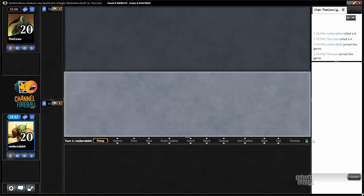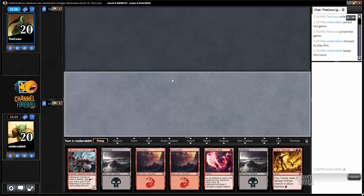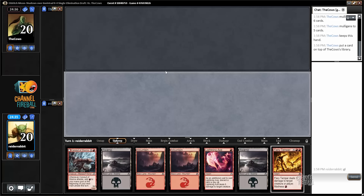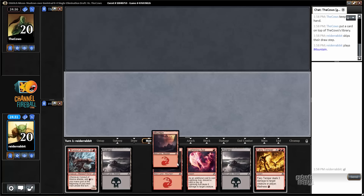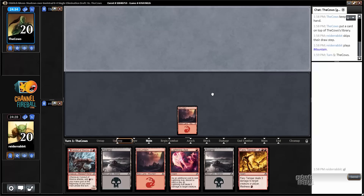Welcome back, this is round two. I get to be on the play and have an excellent hand. I'm going to lead with a mountain just in case I somehow need to lightning axe plus fiery temper on turn two — if my opponent goes turn one crypt breaker, turn two wharf infiltrator, then maybe I'll need to make that play. My opponent mulliganed to five and scryed to the top.